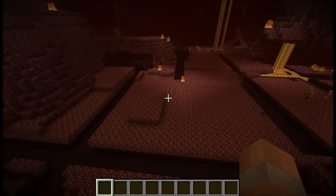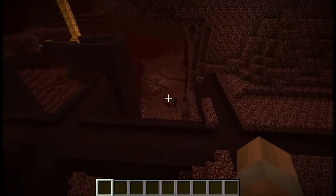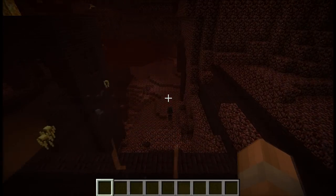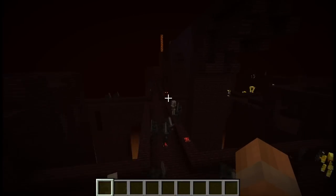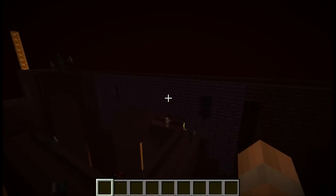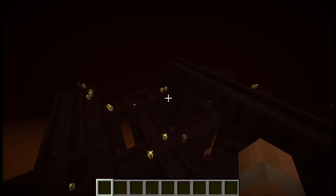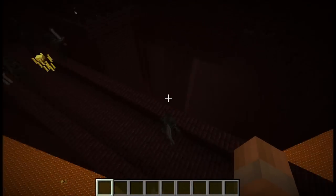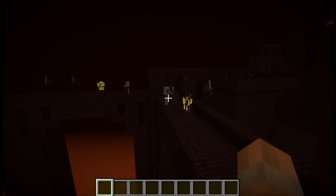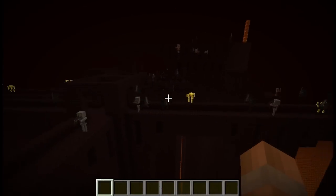Since wither skeletons spawn like regular mobs, having little spawning area outside of where they can spawn is also very important. The ideal factors to look for when finding a location to build your farm are a small nether fortress, preferably in a lava lake or with a lava lake nearby.